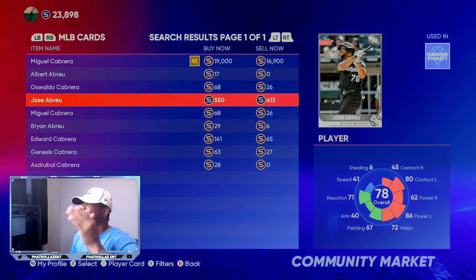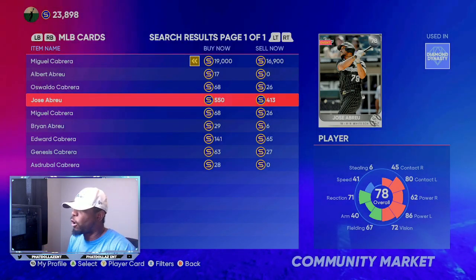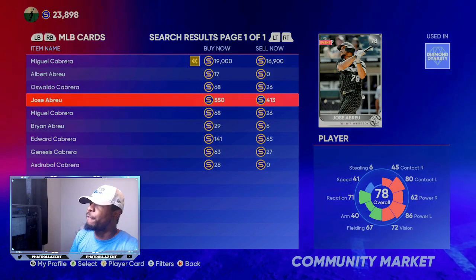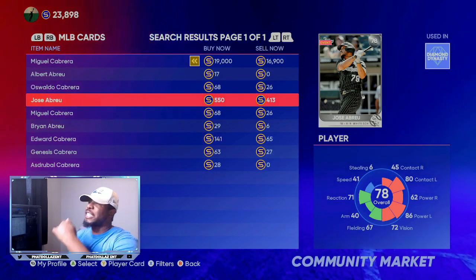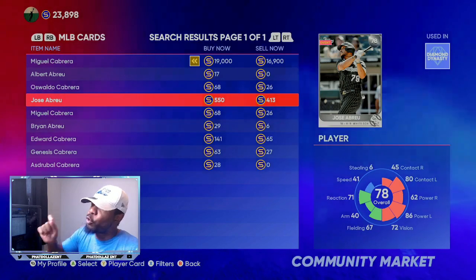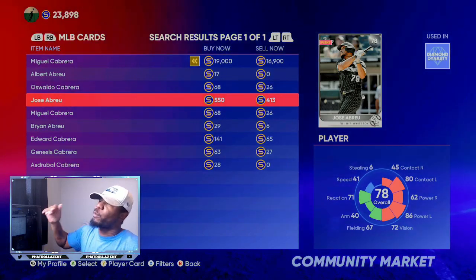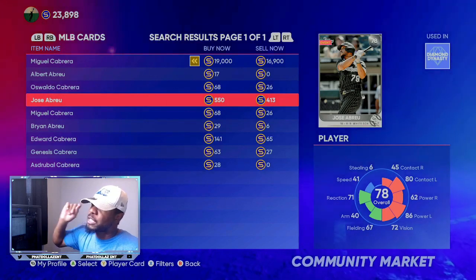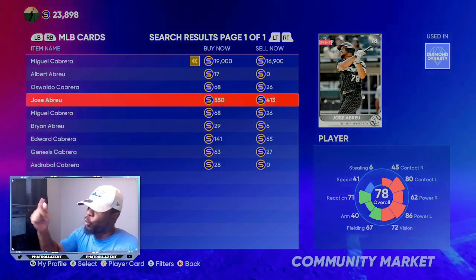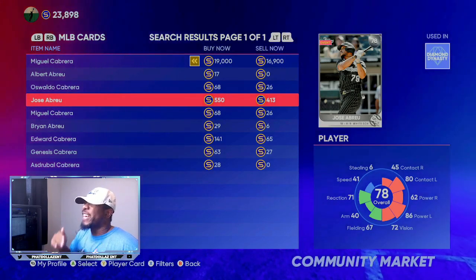Getting him right now for 400 stubs will give you an automatic 600 to 700 stub profit on each and every investment. Go give yourself 25 to 50 of these cards. If you spend about 12 to 20,000 stubs, you will turn around and be able to sell this same card in the next week to week and a half, depending on the hype and the value. If you spend 20,000 on him, you can turn around and sell him for about 80 to 85,000 stubs — that's an easy 50 to 60,000 stub flip on a small investment. That's one card. You're always going to want four to five investments — that's going to be the quickest way to make 300 to 500,000 stubs.